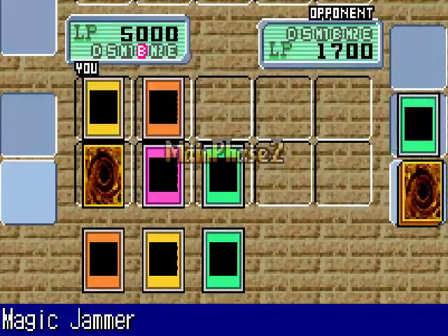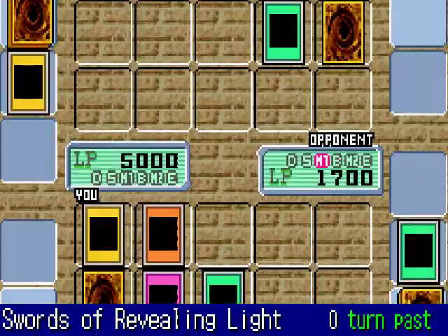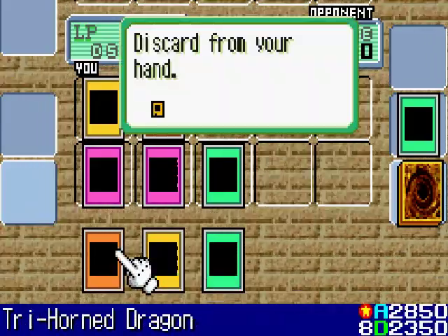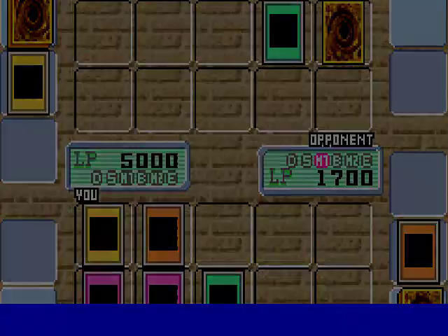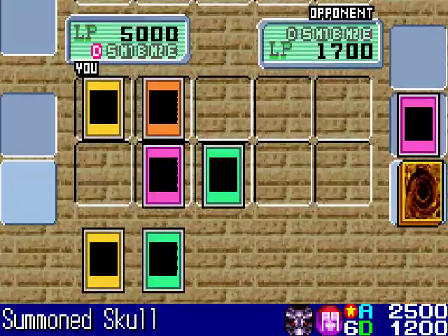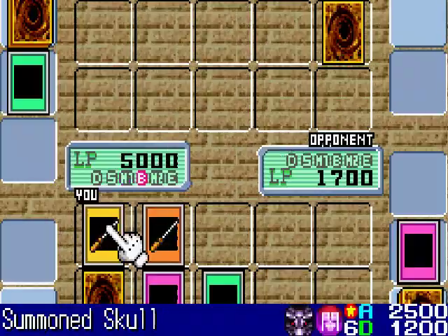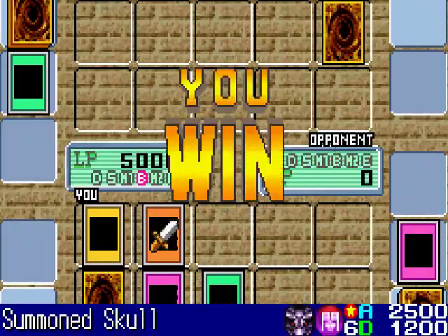He's one attack away from defeat. Let's see if Truesdale can make a comeback. He activates another Swords of Revealing Light, so I activate Magic Jammer and discard my Penguin Soldier. I think that was his last attempt at trying to win. Now it's time to finish him off — Summon Skull attack! I've defeated Solomon Truesdale.